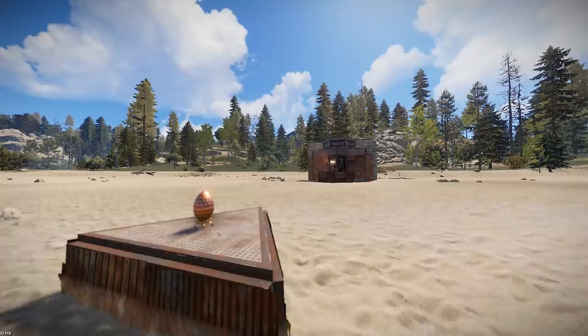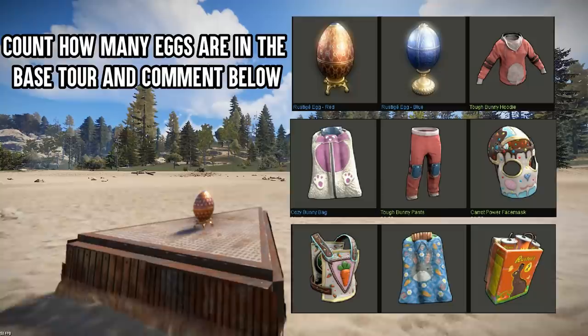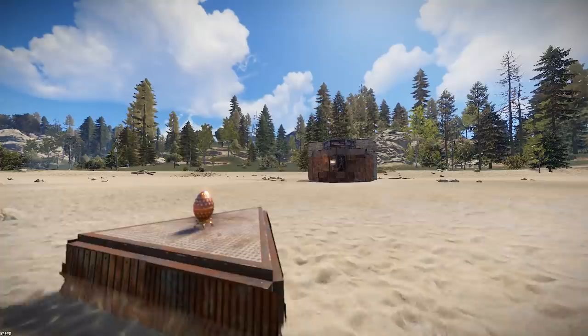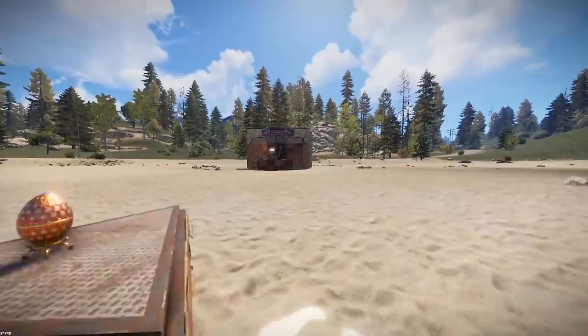Hi and welcome back to another Rust base build. Just before we start the base tour, I want to let you know about a skin giveaway we're doing for the Easter skins. All you have to do is count how many eggs you see in the base tour, put it in the comments below and I'll pick randomly three people today and four people from Friday's video. If you want to enter the prize for the golden egg, join the Discord, go to the giveaway section and click on the giveaway tab.